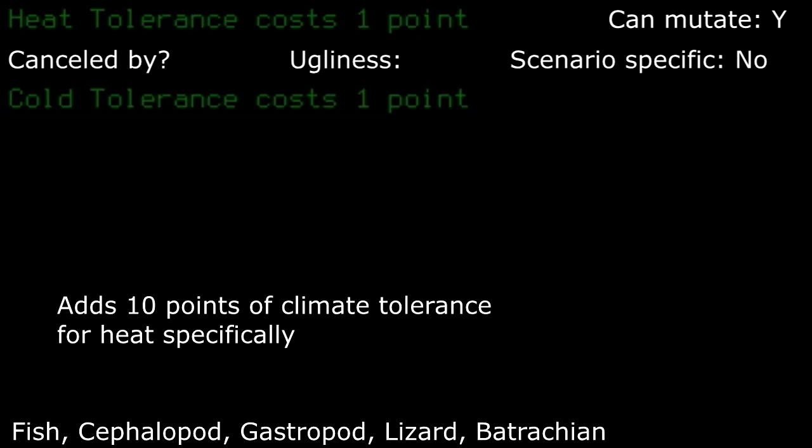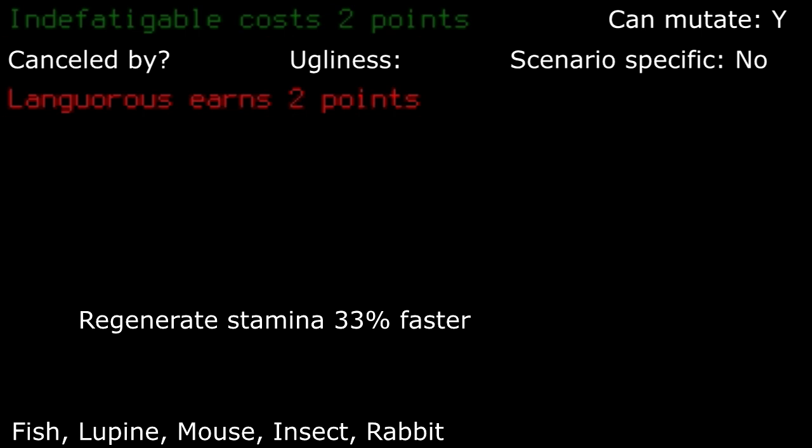Heat tolerance: compared to cold tolerance, this is quite better to some degree. You can sit next to fires for quite a bit without getting sweaty and tolerate more when the season starts to change in the summer, letting you get more time in before needing to remove layers of clothes. Indefatigable — try saying that 10 times fast. The extra stamina regeneration can be very worth it to take. I usually take this trait frequently.